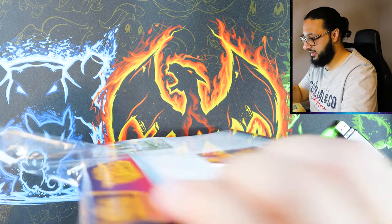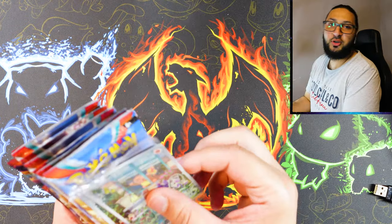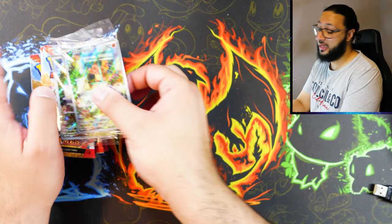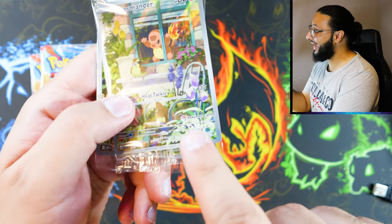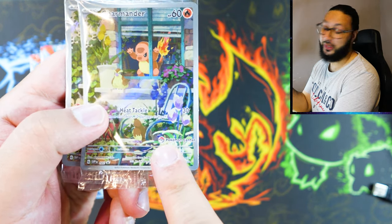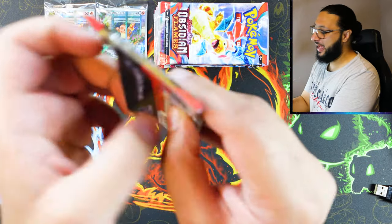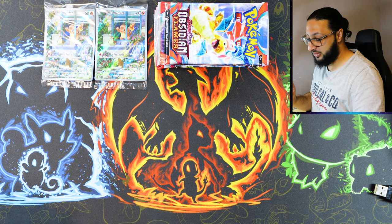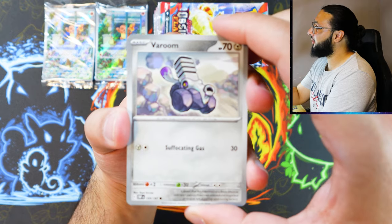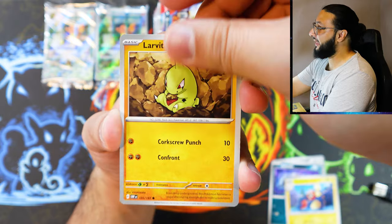Who needs an opener when you've got an old USB stick? So of course the main difference between the Pokemon Center ETB and the regular ETB is you get two Charmander promo cards, and one of course has the Pokemon Center logo on it — very nice. This is cut far better than the first one that we had. And we have 11 Obsidian Flames packs instead of nine. Here we go, the first pack for the Pokemon Center ETB.